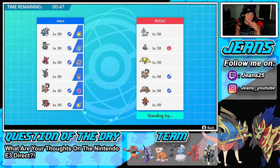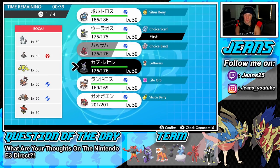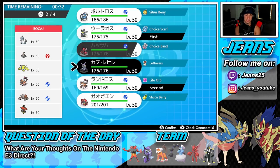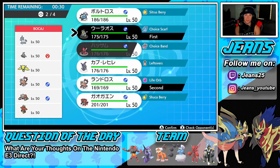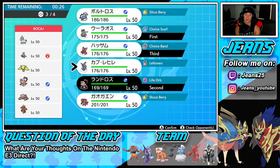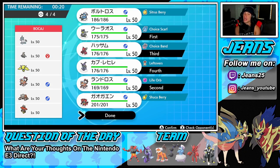Hopping into Battle 1, we're going up against a Tapu Bulu team — he's also trick roomed here with Dusclops and Glastrier. I'm going to lead Urshifu and Landorus because I can Coach if he doesn't lead the trick room combo. I'm going to bring Choice Band Scizor in the back — I really like that Pokemon and want to show them off — and then the final Pokemon I think we go Tapu Fini. I gotta watch out for that Tapu Bulu though.